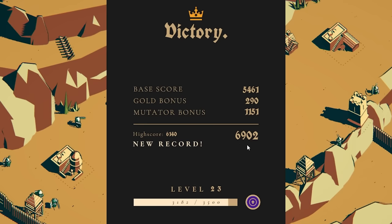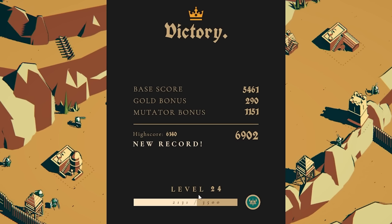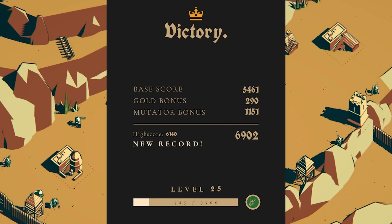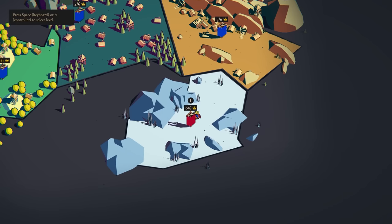A new record — 6,902. We also got a perk point. You can bring one perk into each game. Interesting. What do we get? Berserks — permit unlocked a new upgrade path through melee units. Berserks have high attack damage and like to focus on siege engines or other large targets. So I guess the question is, do we have what it takes to defeat the Kraken boss in this level? We'll have to find out in the next video. Thanks for watching, and keep your stick on the ice — we'll catch you next time.